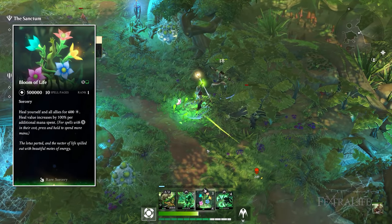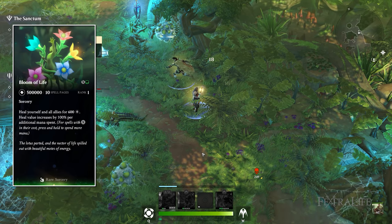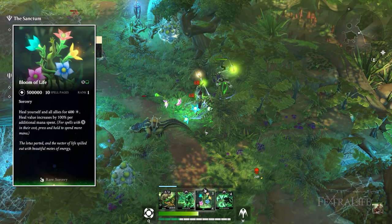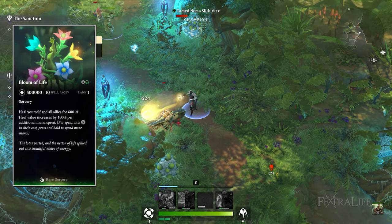Bloom of Life is the first sorcery and it might just be the strongest heal in the game. It allows you to channel it by holding the spellcasting button down, healing you for each mana you spend. You can press it once to get a quick heal or hold it down for a mega heal. I've seen heals over 10,000 with this — it's pretty damn strong.